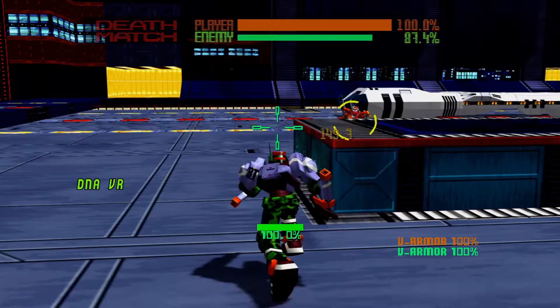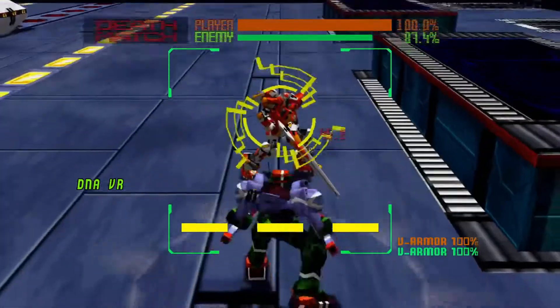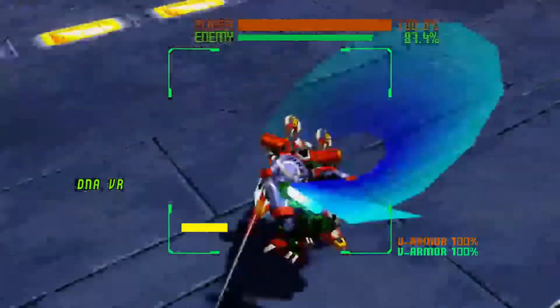So that was jump canceling. If you want me to show you any other techniques or need any help, let me know. There are things like sidestepping — sidestepping also tracks the enemy.